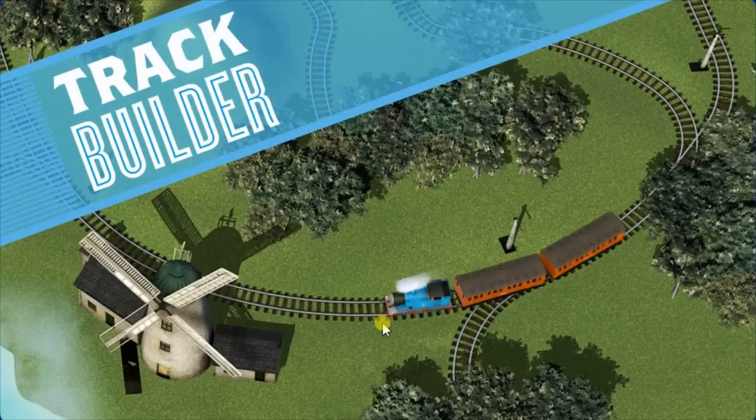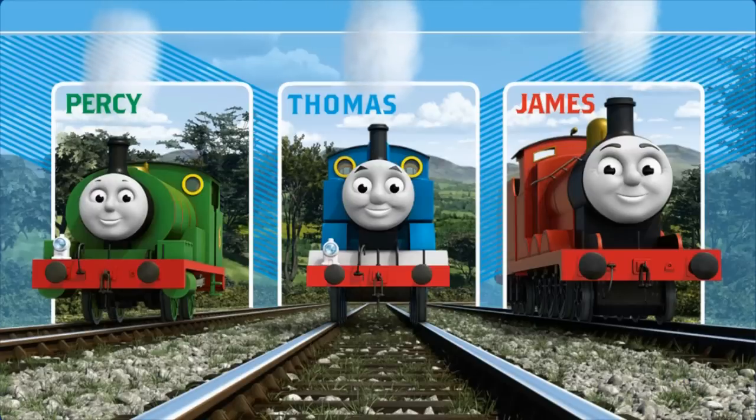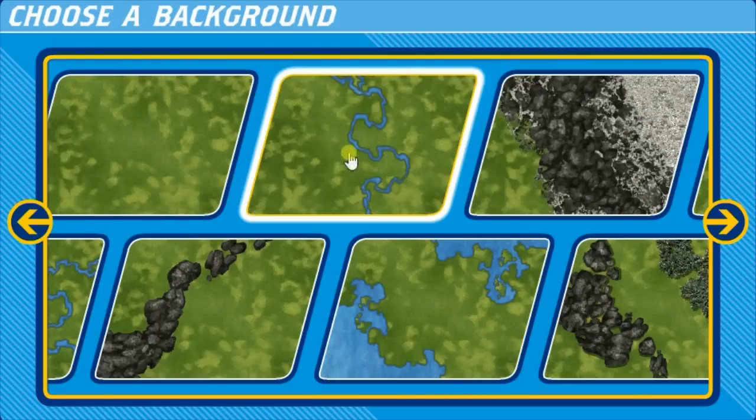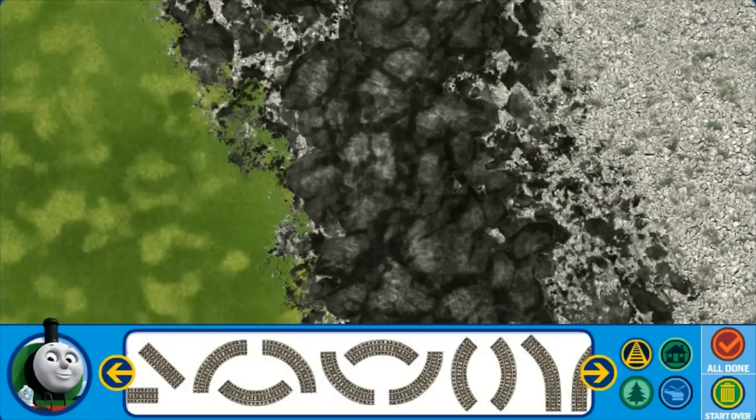Build tracks on the island of Sodor. Play. Choose an engine to run on your track: James, Thomas, Percy. Choose a background. Build your track. When you have finished, click All Done.